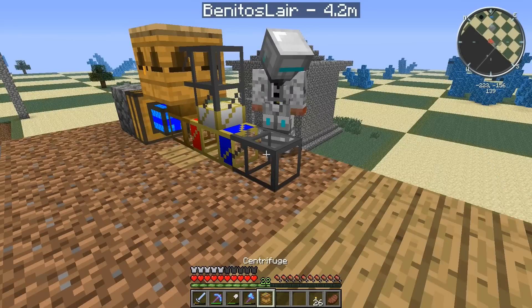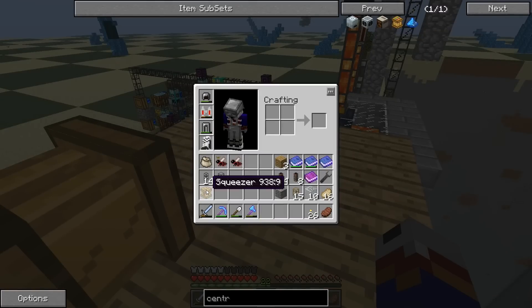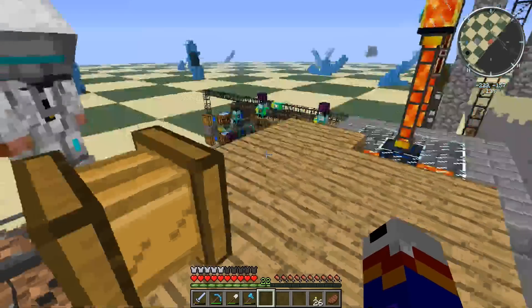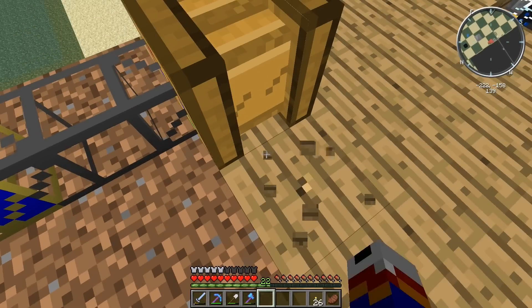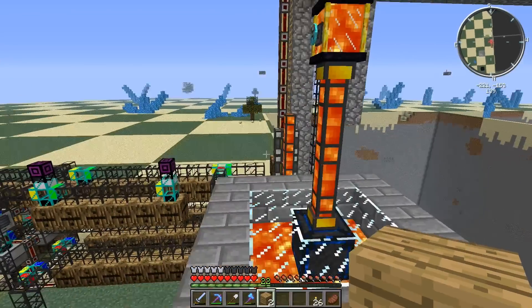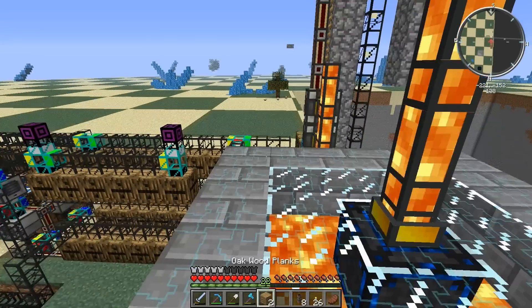Does it matter which way it's facing? No, it doesn't matter. Then the combs will come in there, and you need to attach an engine to power it. Oh, I need another engine. You need a regular engine to power it. Oh you've got your coils - I'll just bring some of that over here. You'll also need power for the squeezer.